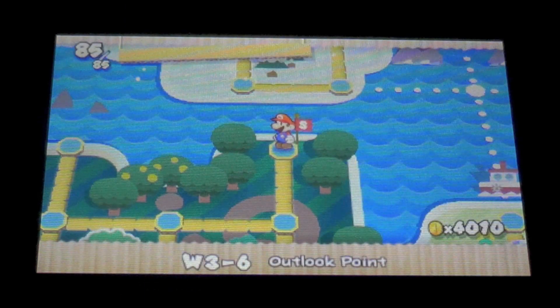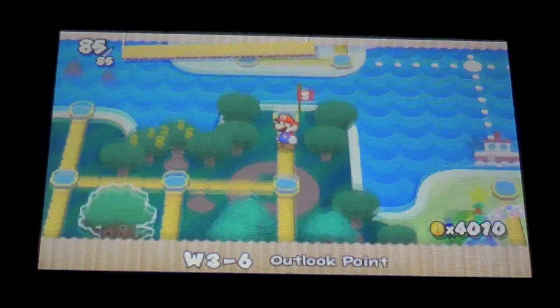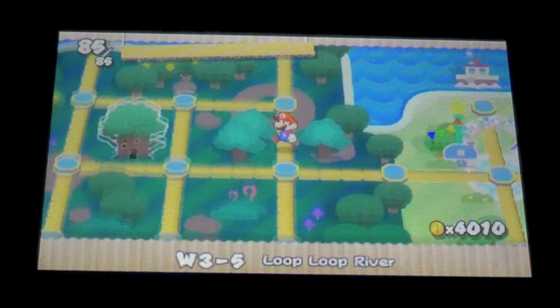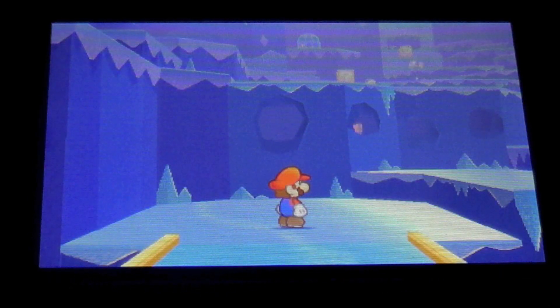There's also a puzzle solving aspect. This game is set up like an old school Mario game, so you go to different levels and you collect the comet pieces at the end of the level instead of jumping on the flagpole. Exploration plays a really big part in Sticker Star.